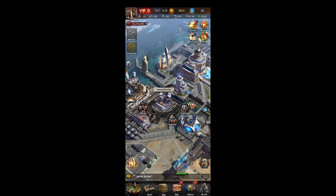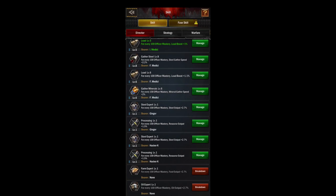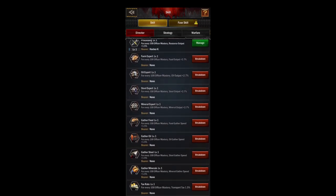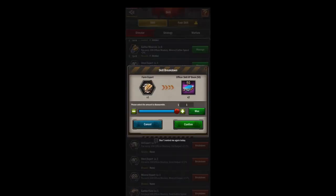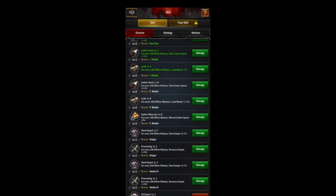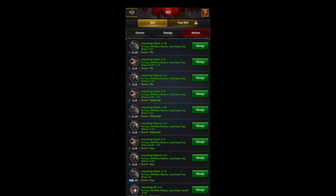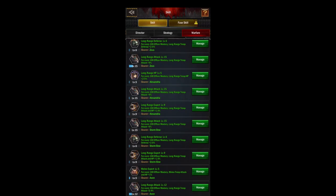Next up is the command center. I'll be doing a more deep dive into officers but this is where you do everything officer related. On the left we've got our officer skills — this is an overview of all your skills that you have on your officers, and then all the ones that haven't been put on officers. You can break them down if you haven't used them — this will give you officer skill books. I recommend building out your officer fragments and then breaking down into skill books and then upgrading your officer skills.